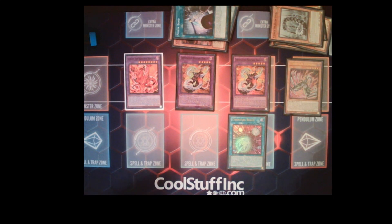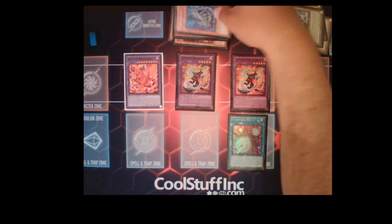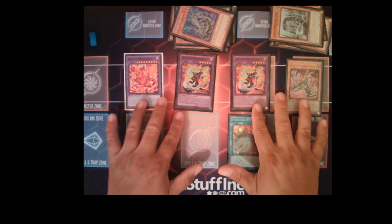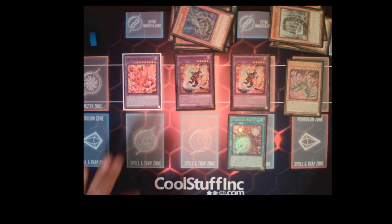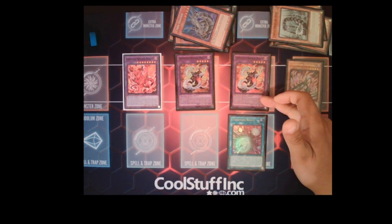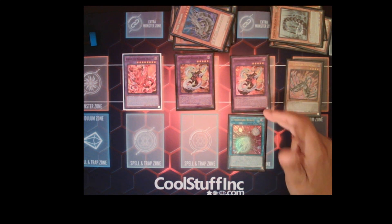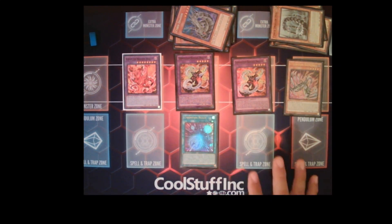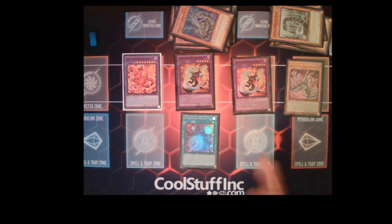The second Chimera Tiamaton Rampage pops two more spells and traps on summon, and you activate its secondary effect to send two more Light monsters from deck to the graveyard — like Galaxy Soldier or Cyber Dragon — for two additional attacks. You end up with Branded Dragon at 2,500 attack, Chimera Tiamaton Rampage at 2,100 attack with three attacks, and another Chimera Tiamaton Rampage at 4,200 attack with three attacks — that should be game, about 18,000 damage. The Cyber Dark package doesn't lock you into fusion monsters and easily gives you the OTK.